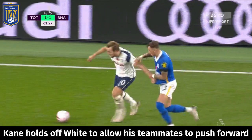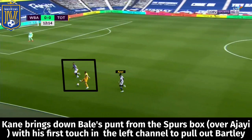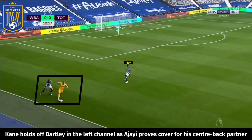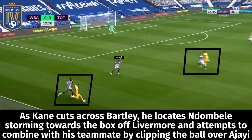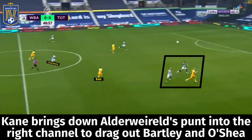Next we look at Kane's ability to hold up play in the channels, focusing on the West Brom game. Bale clips the ball from the Spurs box into the left channel over Ajayi for Kane, who shifts into that area to drag out Bartley. Kane holds off Bartley's challenge as Ajayi provides cover, then locates Ndombele running toward the box beyond Livermore, playing a reverse ball over the top for a teammate at the edge of the box. Ndombele controls with his chest and side-foots a pass across O'Shea for an unmarked Son in the right half space.